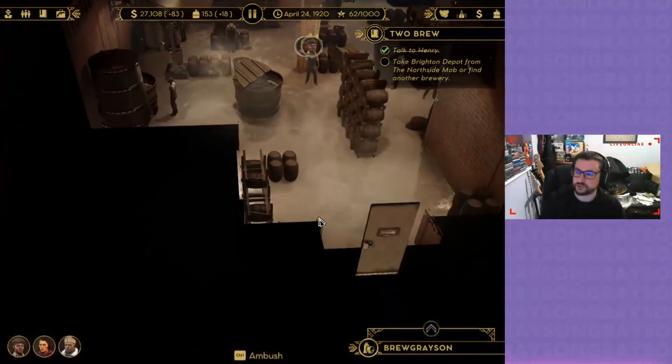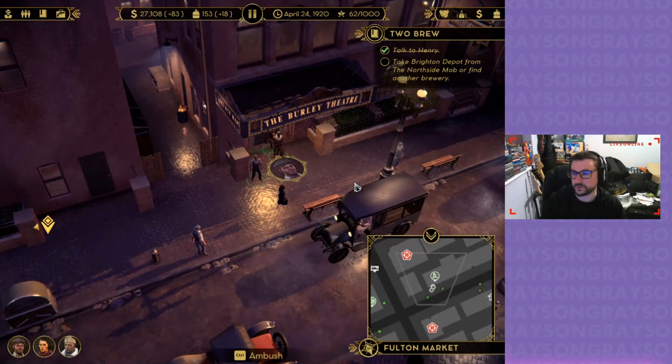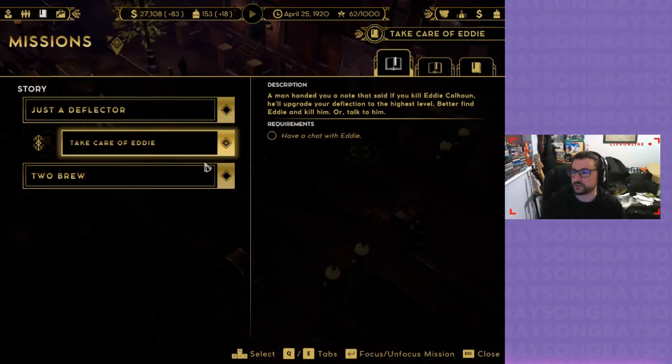The north side mob has a brewery called Brighton Depot — they have a spare mash drum just sitting there. It sounds fun, I'll do it. Let's go back and have a chat with Eddie.